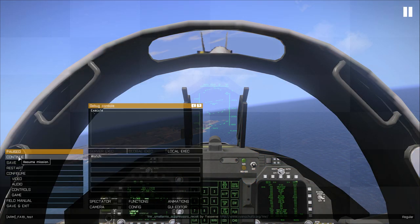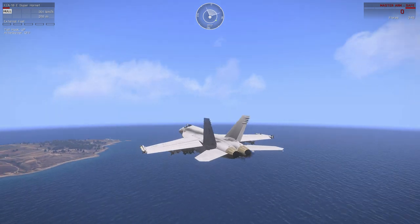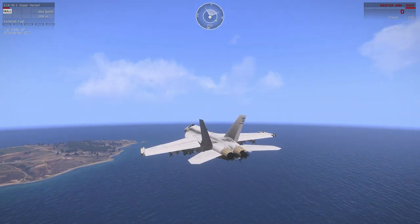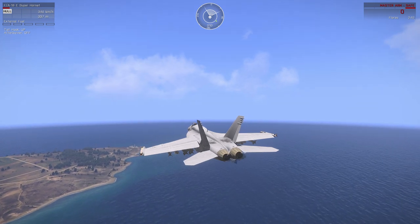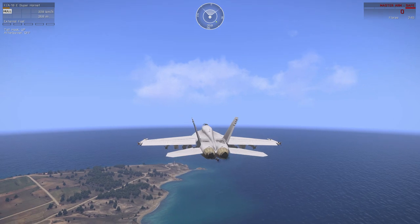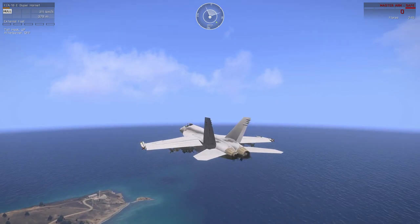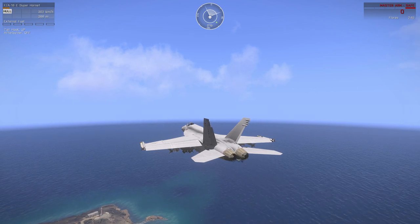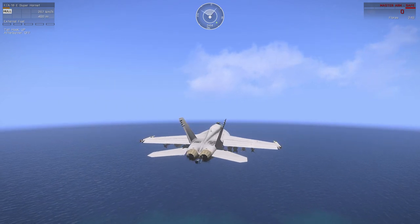Let me just show you what that looks like from the third person. So right now, if I move the throttle all the way forward, I speed up. If I move it all the way back, it basically just cuts the thrust, but it doesn't brake at all. So if I want to brake, I just push the hat button forward. And as you can see, it brakes the aircraft. If I let go, it releases.